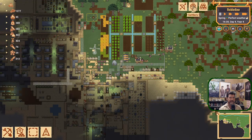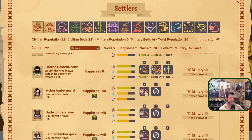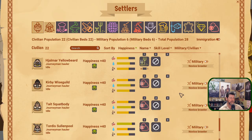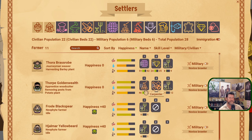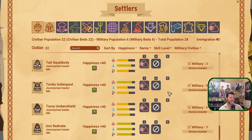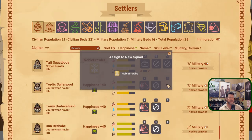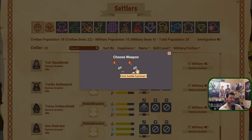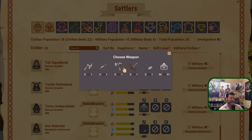I want two more cooks — that's five cooks total. And two more dedicated farmers — that's five farmers now. We have six military right now; let's go for ten total military and equip them with a good hammer and a good battle axe. Looks like we're hammers-only at the moment.